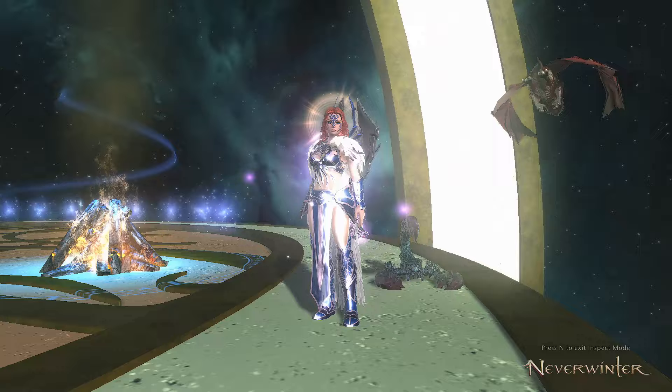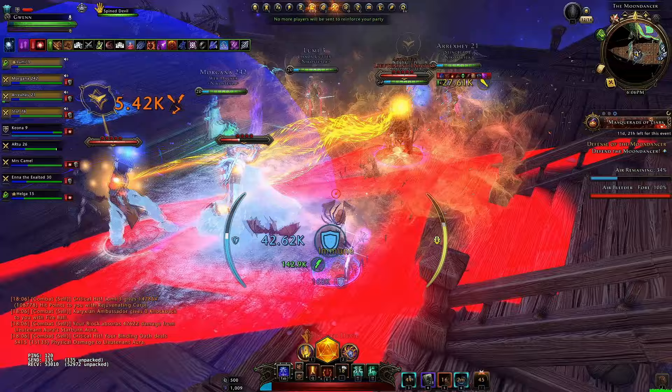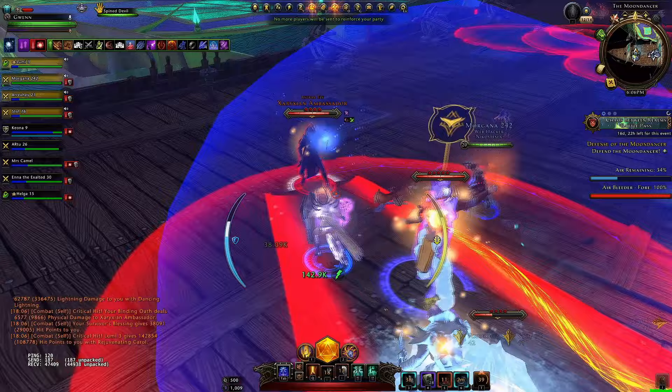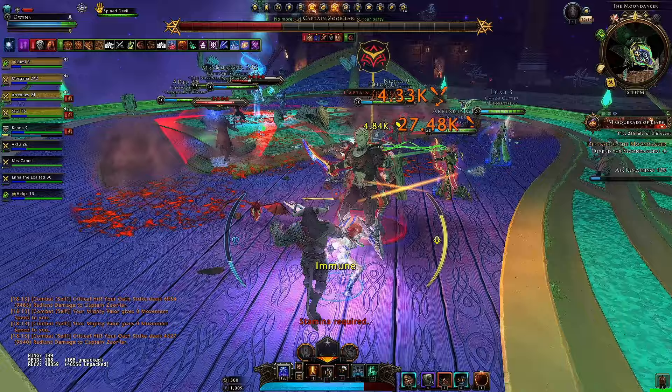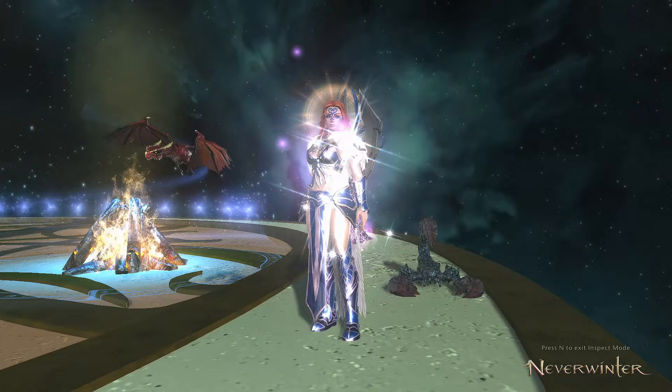The Defense of the Moondancer — very AoE heavy. Lots of groups of enemies come in and you need to continually switch between having threat on different targets. More specifically in the end phase, you're fighting the boss and also adds and lieutenants on the side, needing to tank switch. This is the build I've been using and play testing in that new trial.